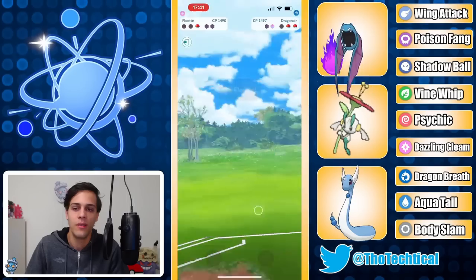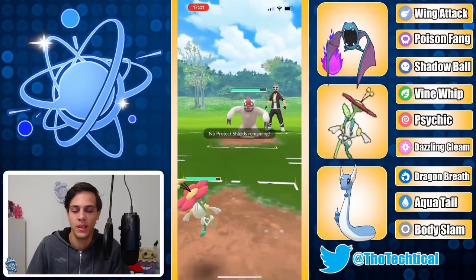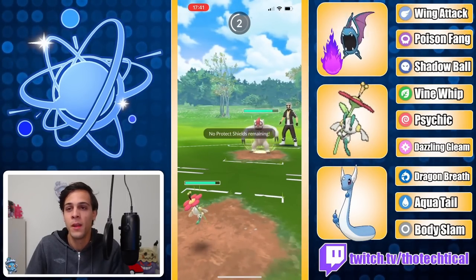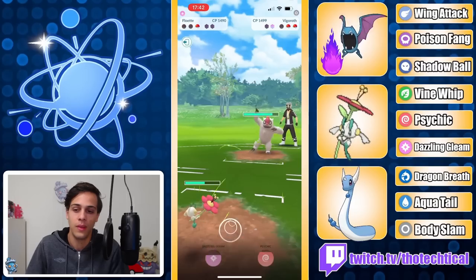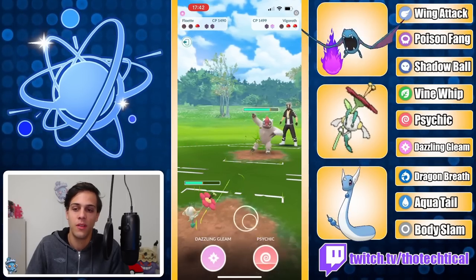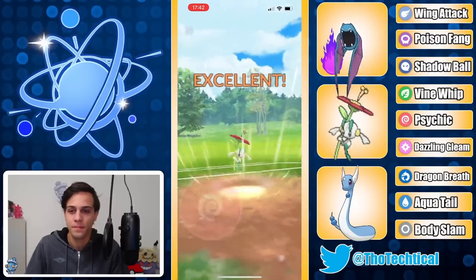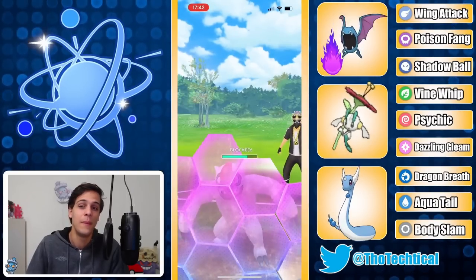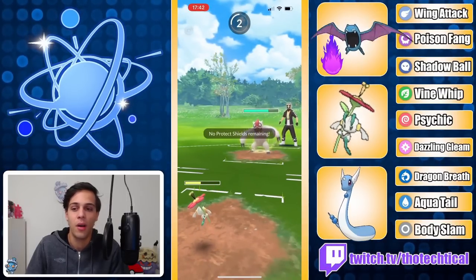Can Floette deal with whatever is in the back? It is a Vigoroth. You'd think this is a pretty good matchup because you resist Counters, but Body Slam does a lot. Especially shields down, you're not gonna win this. But let's see how close Floette can get. Guido's gonna go for a Sidekick here — honestly if you get a defense drop and they shield, maybe it's doable. But no defense drop, and another Body Slam is coming out already.